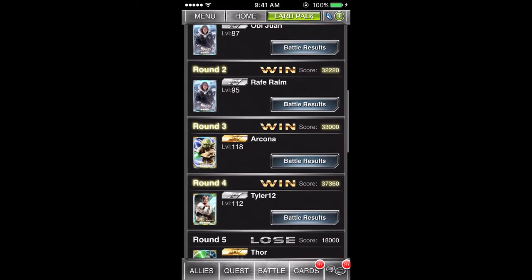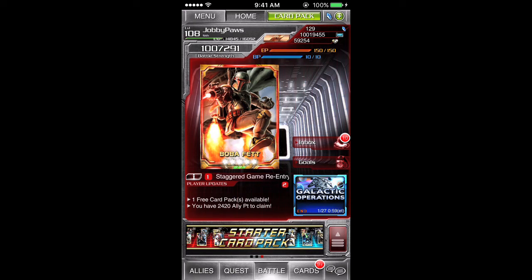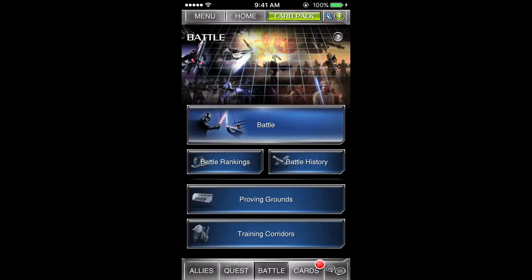These battles will be completed automatically and will not consume BP. To access the Proving Grounds page, select Battle at the bottom of the home screen and then select Proving Grounds.